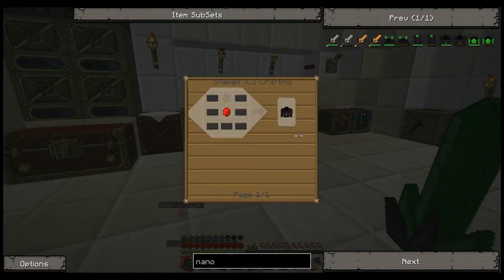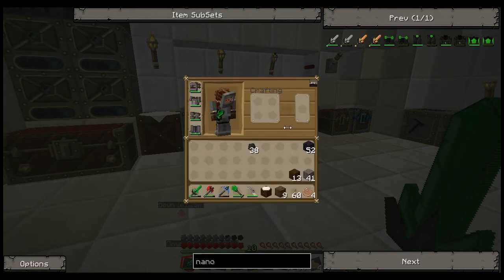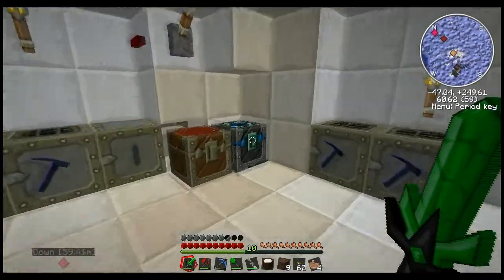So we have one, two, three... twenty-one plates. Twenty-one times eight - because it's eight coal per plate - that's a hundred and sixty-eight coal. Well, we got an energy condenser, we can manage that.